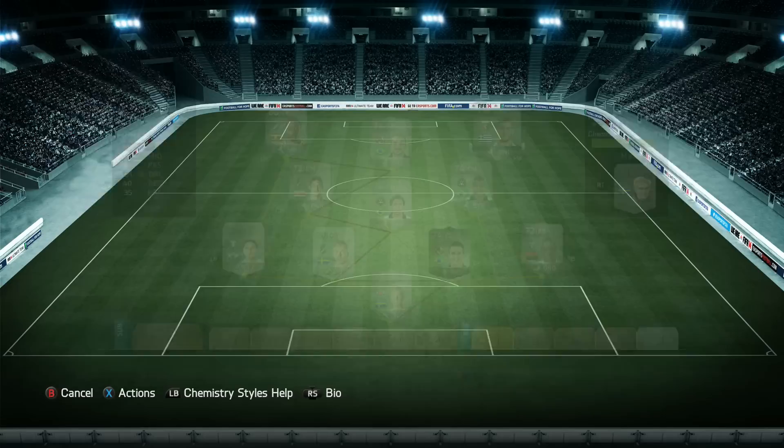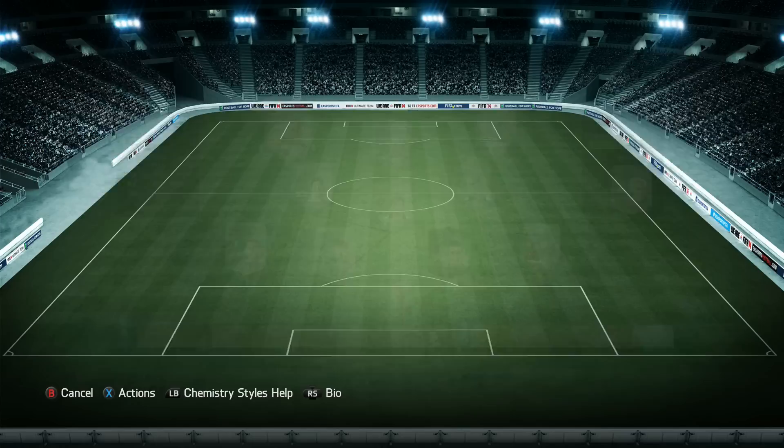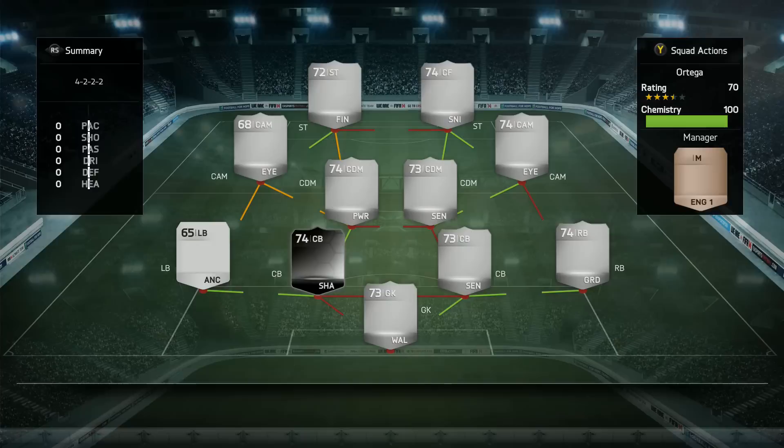Also in the forward line we have Paulinho with four-star skill moves, who was very decent as well. The defense was all right — Emerson the center back was pretty okay, picked up for around 30 to 35k, definitely a center back you should try out if you want to build a squad like this or a Brazilian silver team. Then we have Borges from Costa Rica who links up with Mutumba with a strong link. He has a deadly shot and his defensive work is also very good.